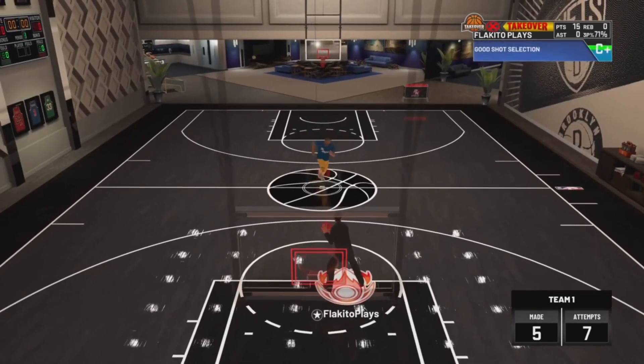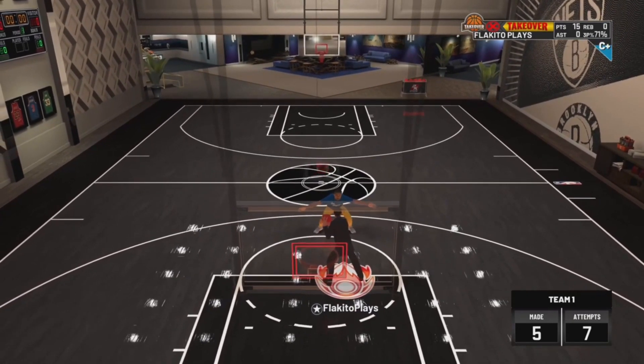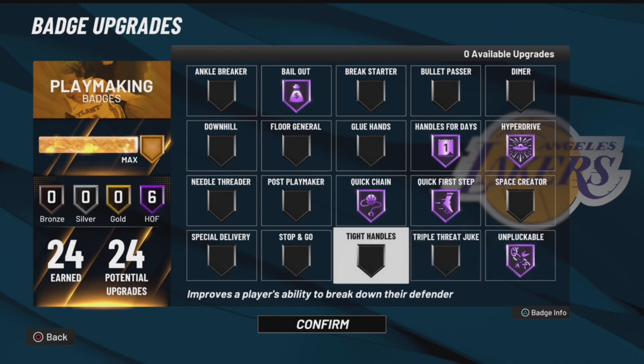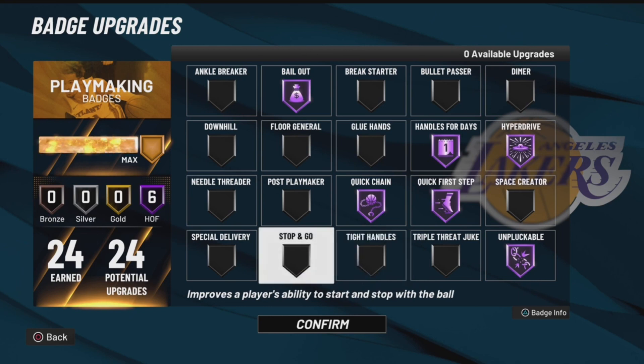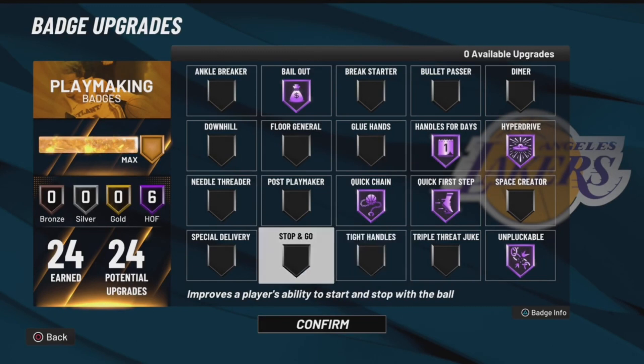Just practice all these moves — work on a single move you don't know, practice it, then once you get it down, cook up. I maxed out my playmaking badges and wanted to share: I've been using Hyperdrive, Quick Chain, and tried Tight Handles, Stop and Go. Tight Handles didn't really pop up that much for me — I think it's more for when you move the R stick without holding R2. Stop and Go pops up after certain moves but I didn't notice going quicker from it.